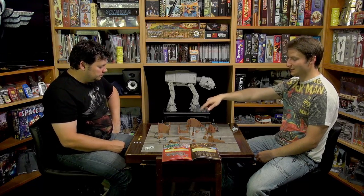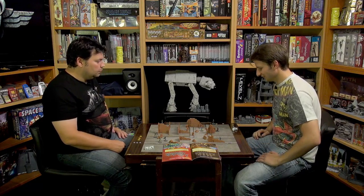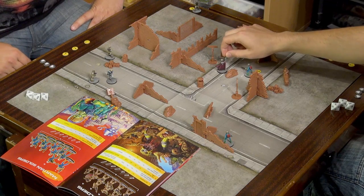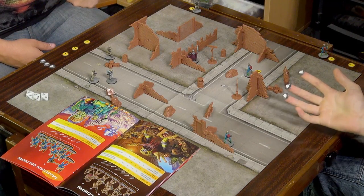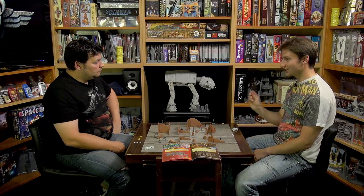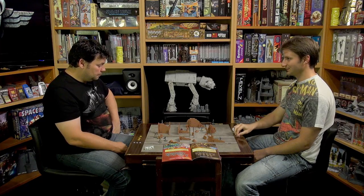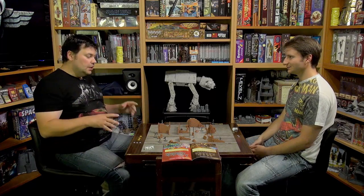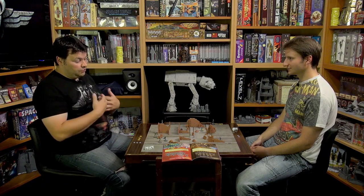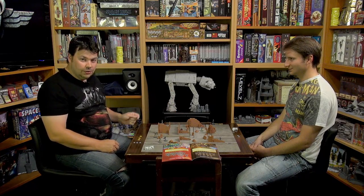General Tor now moves three squares — and I can do this because I have my heroic tokens. I can spend them one per turn to get an extra action, which is that third move you just saw. The win condition for this game: if you kill your opponent's grunts, you've won — or if you kill your opponent's hero, you've won.